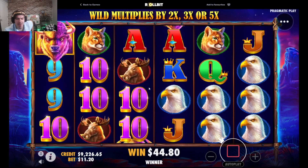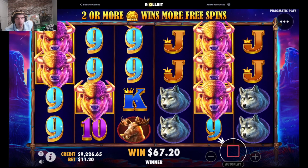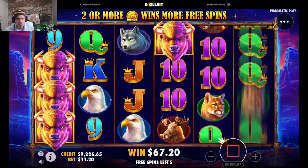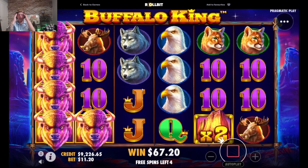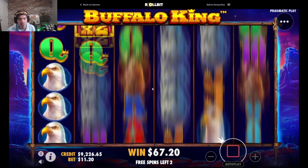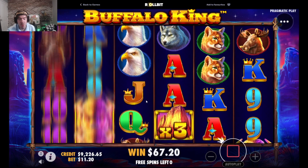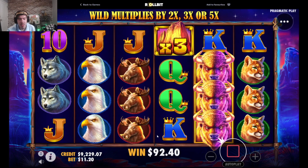I feel like this one's gonna be dead — I mean, it has to, we just had a really good one. Don't start off like that man, that's not nice. Where are the multis? Bro, stop starting off with straight buffaloes and not continuing. Even four scatters is gonna do us dirty. Wow — $92 whole dollars. That's not too nice.